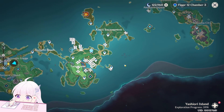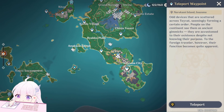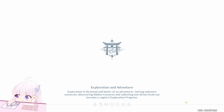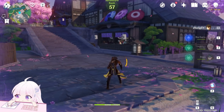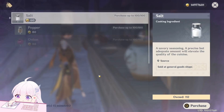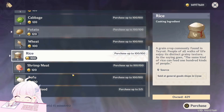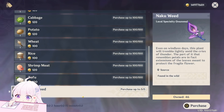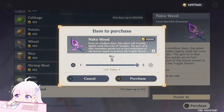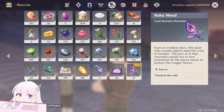So that's basically the entire farming route for Naku Weed. If you want, there is also a shop that can sell you five of them. I'm not sure of the refresh time — maybe every day, every two days, or every three days. Let's check — it looks like every three days you can buy five for 5,000 Mora, or 1,000 Mora each.